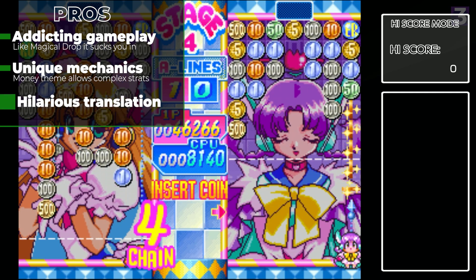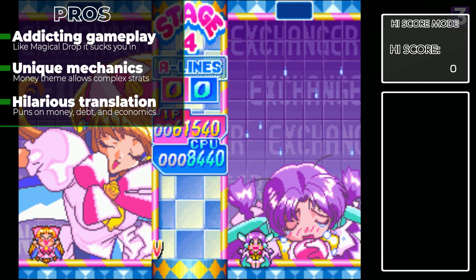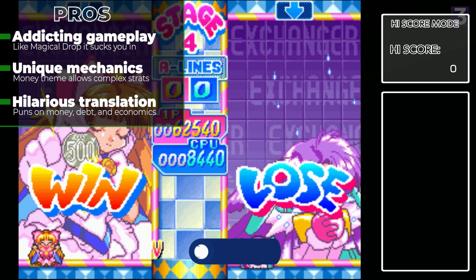And lastly, the translation here will always get a laugh out of me. Characters like Detmeister and Every Worker are hilarious translation oddities, and the overall theme of it being magical girls but their magic is working on currency is pretty hilarious.